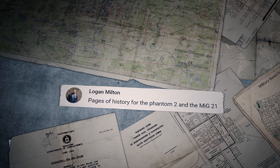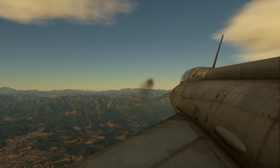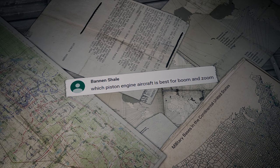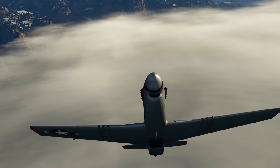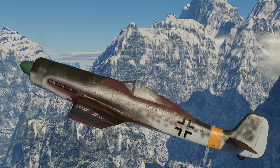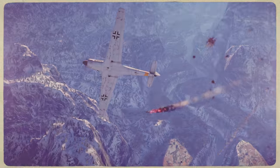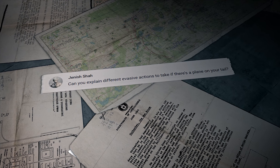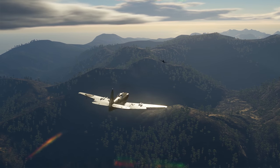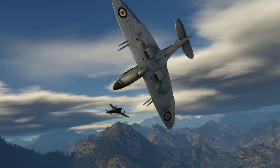Logan Milton asks for a Pages of History on the Phantom II and the MiG-21 — thanks for the suggestion, we'll see what we can do. Bannon Shale asks which piston engine aircraft is best for boom and zoom. Every rank has its own best aircraft, but if we need to pick one across all ranks, let it be the Focke-Wulf TA-152 H1 — the elegant and effective high-altitude interceptor from the German tree. Jenis Shah asks about evasive actions to take if there's a plane on your tail — this question is too massive for the mailbox section, but someday we'll definitely make a separate video on evasive maneuvers and aerobatics.